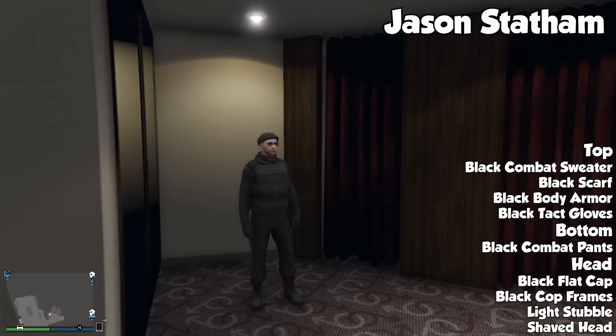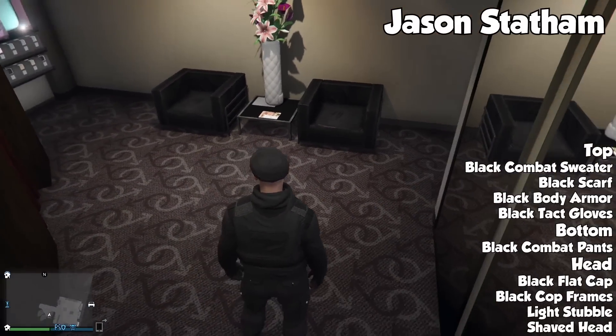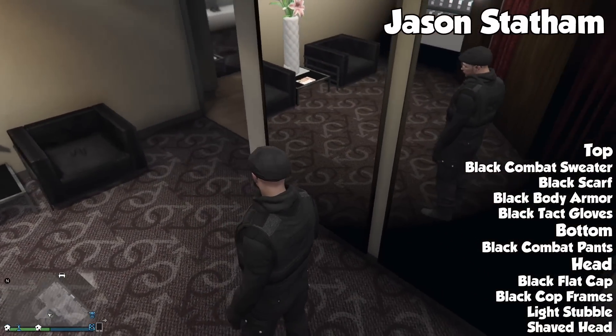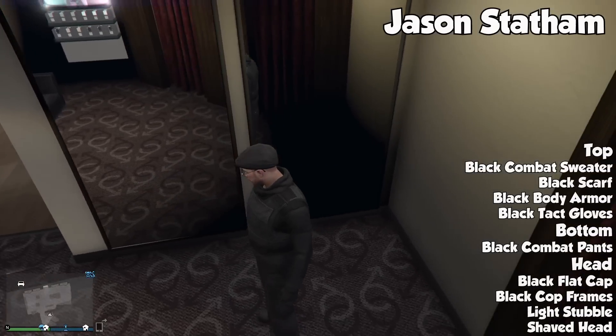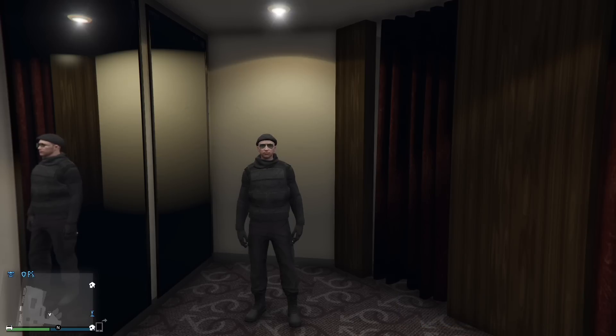For the hat and head, go ahead and put on the black flat cap with shaven hair and the light stubble beard. Although this hat isn't 100% like the one in the movie, it definitely looks similar. If you want to be another badass character in Online, this would be a great outfit for you. It looks pretty similar, and it's pretty easy to make honestly.